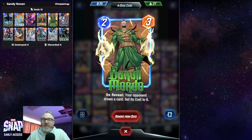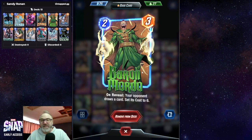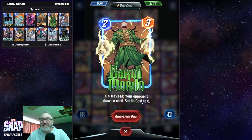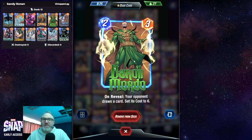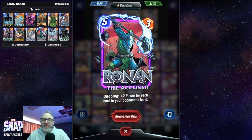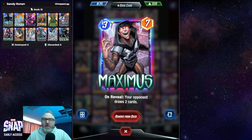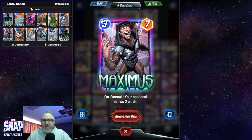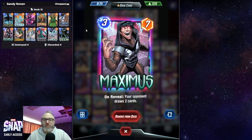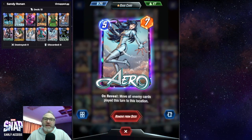An interesting inclusion is Baron Mordo — I don't see anybody playing this card, but I'm excited it's in the deck. Your opponent draws a card that gets its cost set to six, so they're probably going to have that card in hand all game, which raises the chances of Ronin getting bigger. We also have Maximus to make the opponent draw cards — they can't play all those cards, and again it synergizes with Ronin.